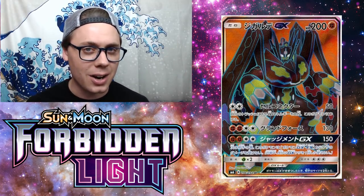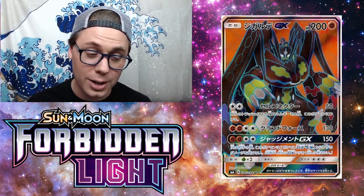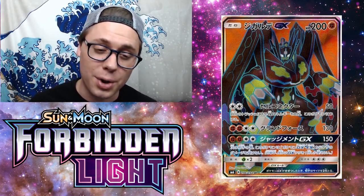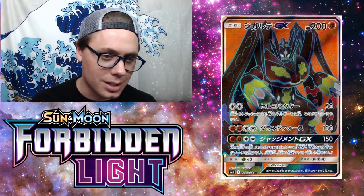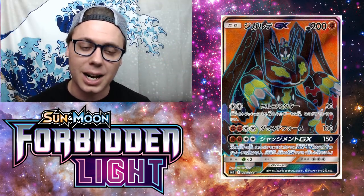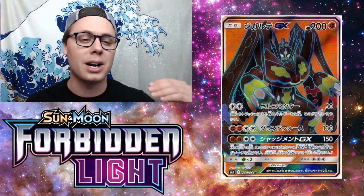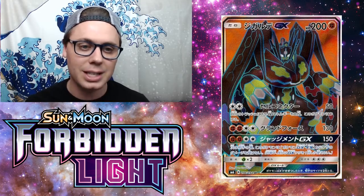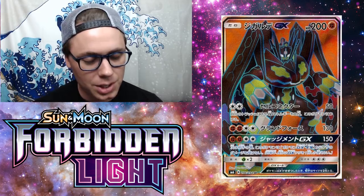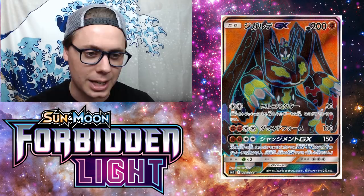The second attack, Lands Wrath, is similar to the one on Zygarde EX but costs four energy instead of three and does 130 instead of 100 — a nice vanilla attack. That 130 can easily get upwards of 200 damage with damage modifiers like a couple of Strong Energies and a Choice Band, which is awesome for knocking out most Pokemon EX and GX in the game.